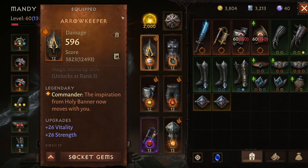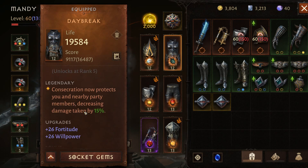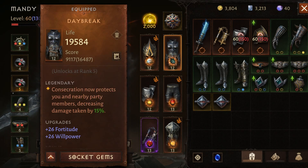For the armor I have the Daybreak. Consecration now protects you and nearby party members, decreasing damage taken by 15%. This is important because it triggers the Urge effect, so you gain attack speed by doing that, and of course decreasing damage taken by 15% is always great, especially if you're farming in a dungeon at a higher difficulty than your gear supports.